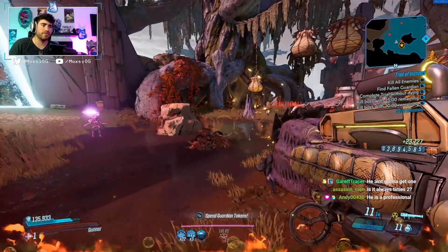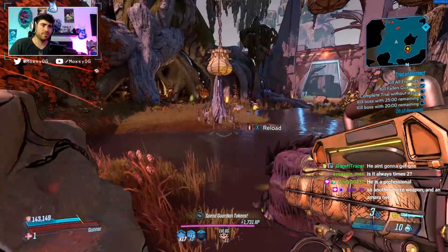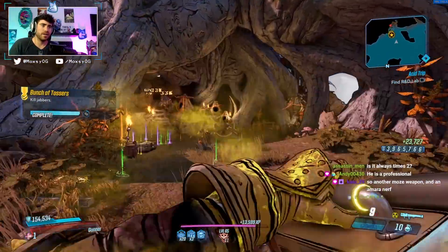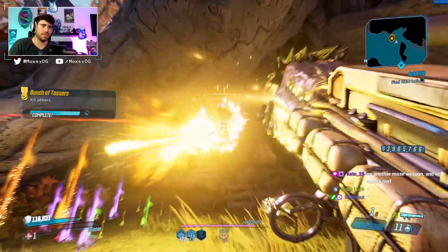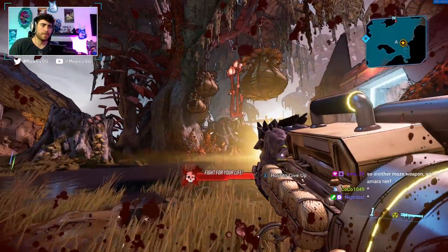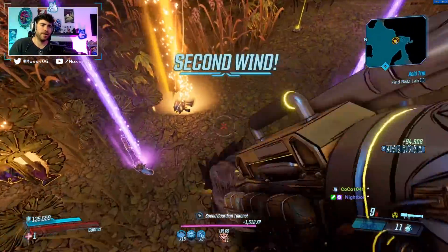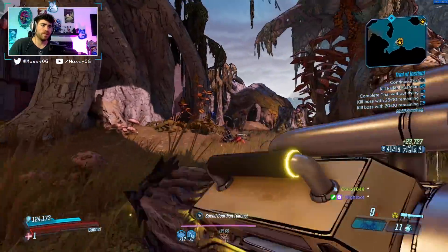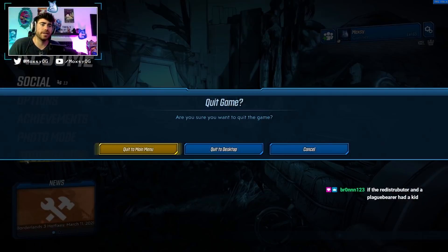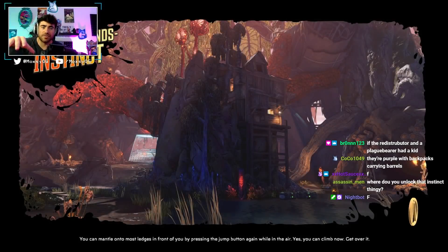The Thieving Jabbers are the ones you want to keep a lookout for — they're pretty easy to kill. If you come in here with any decent build, you should be able to just clear this place super quickly. We are using our Rhino here, which is just killing everything. Let's see if we got one... didn't get one. If you don't get one in the first room, I honestly recommend just saving and quitting and going again, because the highest quantity of Thieving Jabbers is in that first room.